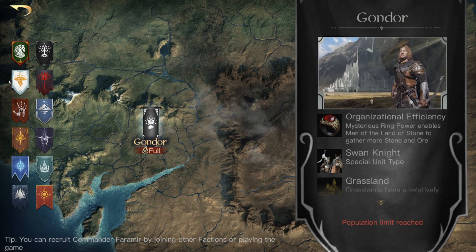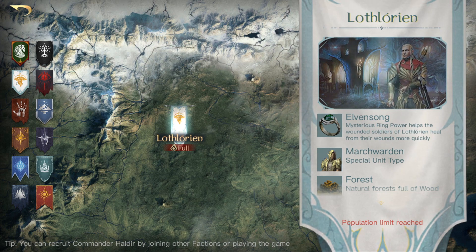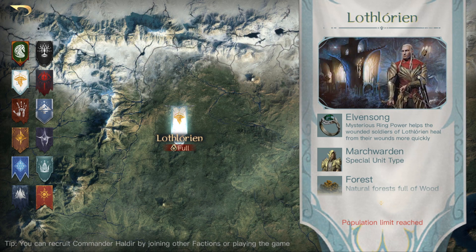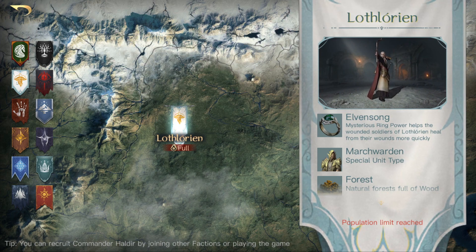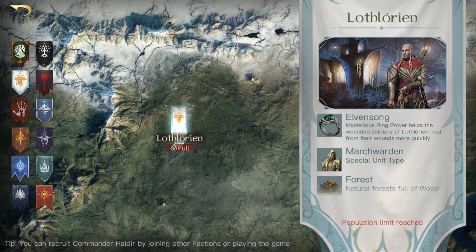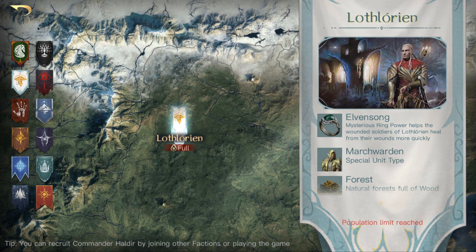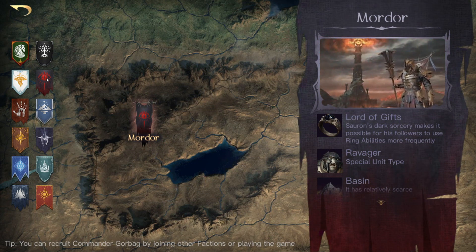Now we have the faction trait for Lothlorien — the faction I'll be playing this season, so very interesting to see. There's also going to be some ring stuff that happens with the ring, but I'll talk more about that when I get into the game. We used to have Elven Wisdom, which gave a five percent commander XP boost. It has now been changed to Elven Song, where wounded unit recovery rate is increased by ten percent. That's really good for early game — the fewer troops you lose, the quicker you can build, get stronger tiles, and stay in those top leaderboards.